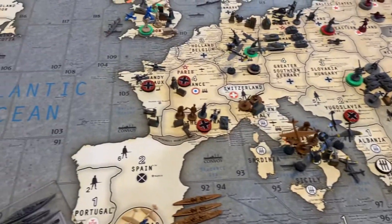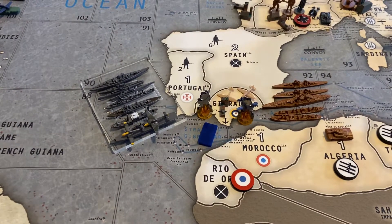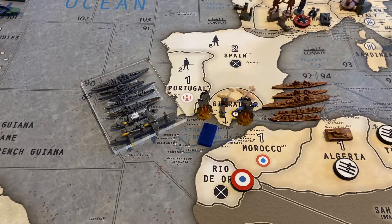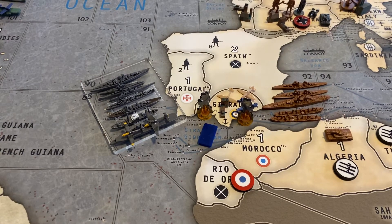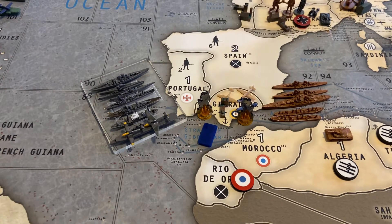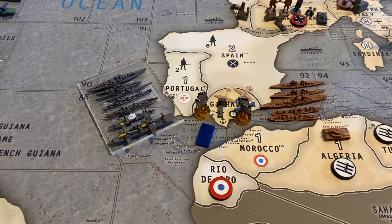On the Atlantic side, not a lot of action, except the German fleet came down and wiped out the British transport. Then they performed an amphibious assault on Gibraltar and on their first round rolled well and wiped it out. The British returned fire and wiped out Germany. On Britain's turn they came down and fortified — the U.S. sent some planes there. There was also some infantry and a bomber, but Italy came over and did an amphibious assault and cleaned up some of those items, but not all.